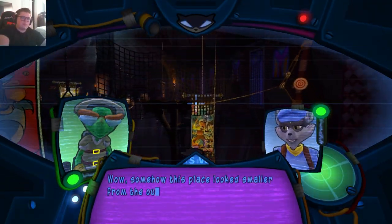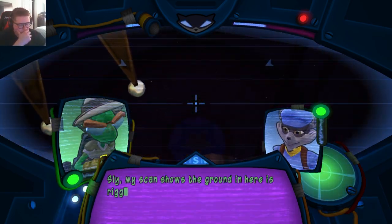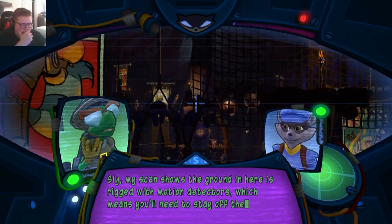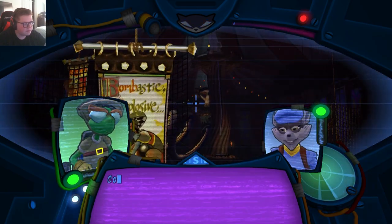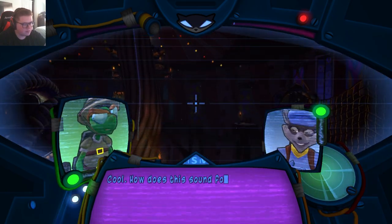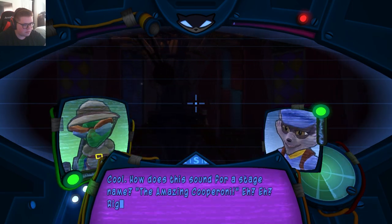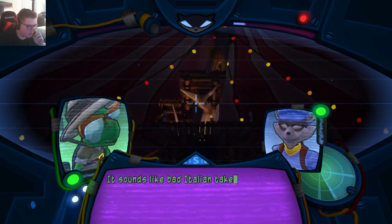Somehow this place looks smaller from the outside. A fly-by scan shows the ground in here is rigged with motion detectors, which means you'll need to stay off the floor. You wanted to be a trapeze artist? Here's your chance. How does this sound for a stage name? The amazing Cuperoni! It sounds like bad Italian takeout. That's not Italian, though.